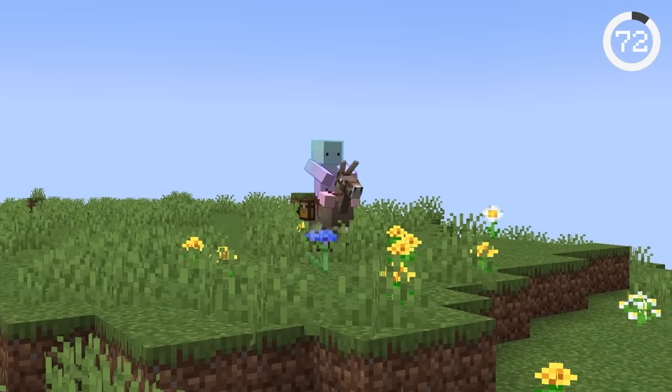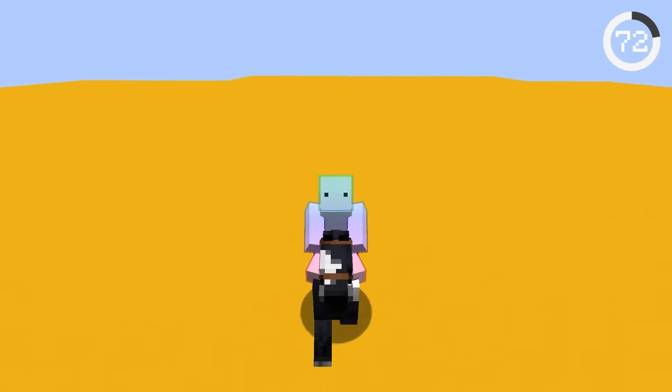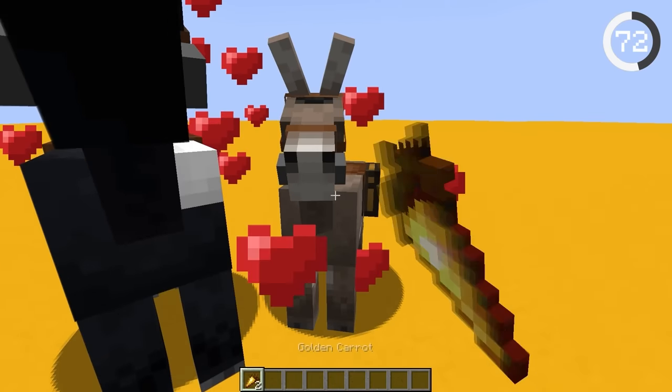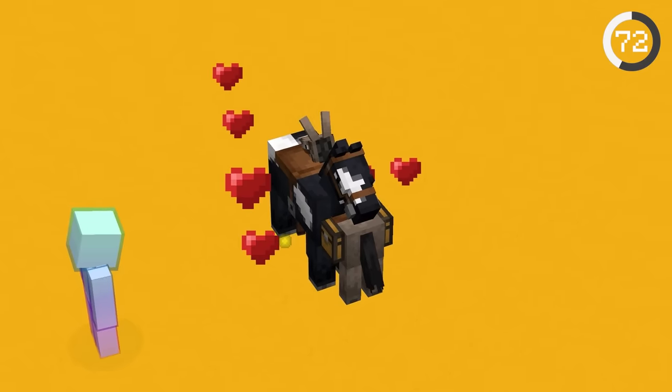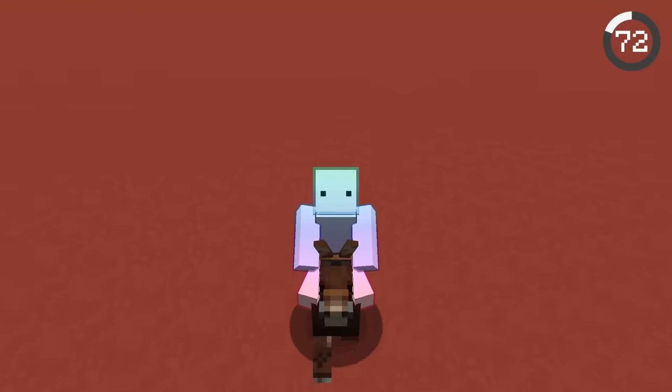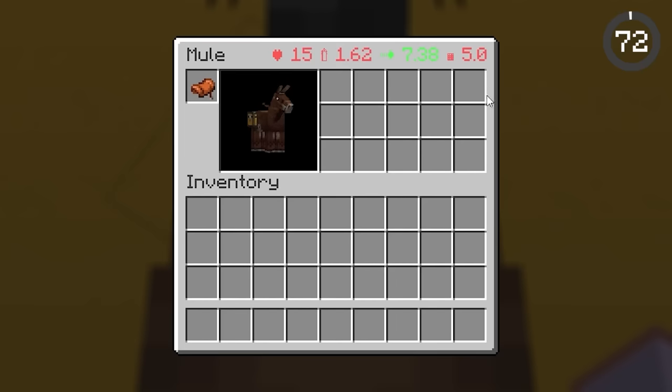Donkeys are awesome for carrying loot, but they're too slow compared to horses. There's a way to get both storage and speed: by feeding a tamed horse and tamed donkey a golden carrot, you'll breed them and get a mule. This mob doesn't spawn naturally and must be bred. The mule's speed is between the donkey and horse, and it can have storage.